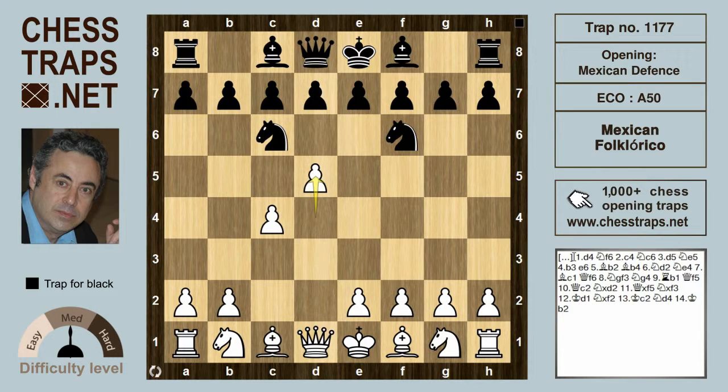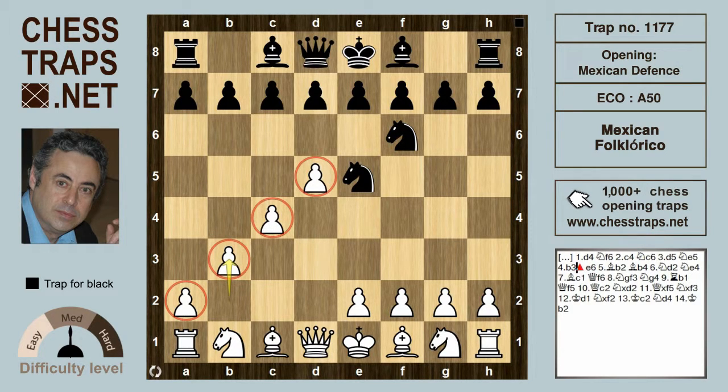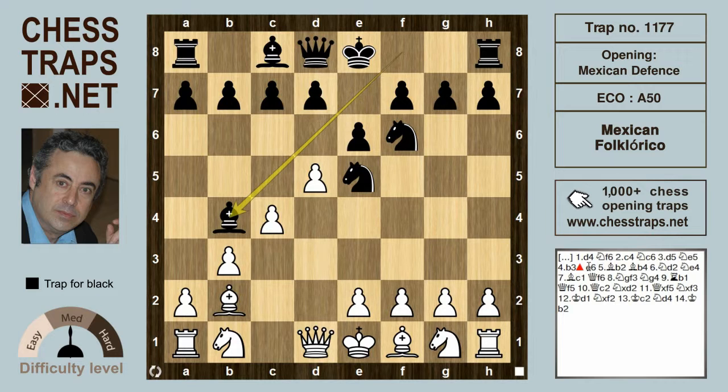Here Marshall tries to punish black for his unconventional opening with D5, hitting the knight. And after Ne5, Torrey tries to strengthen his chain of pawns and plans to deploy his bishop onto B2 with a great diagonal. After E6 by black, Bishop B2, Torrey comes out with a bishop checking on B4. And after Knight D2, black has a fantastic position after Knight E4.